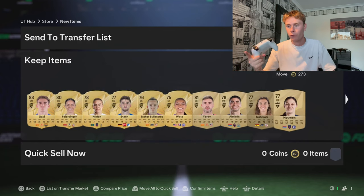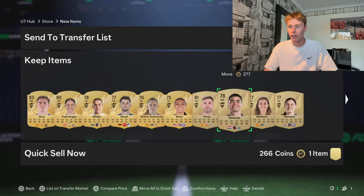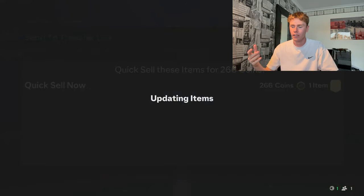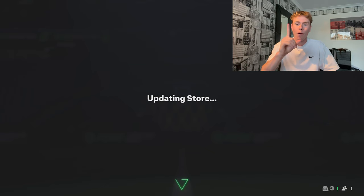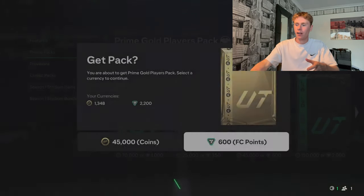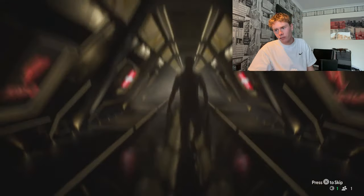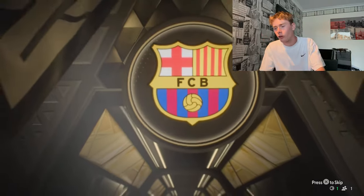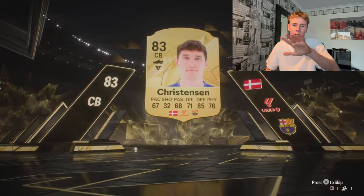You're telling me this pack costs 45k and the best player isn't even worth a k? I genuinely thought Gaby would be worth more than a k. Anyway, let's save that to the squad. One more pack to go. It's going to be a center back — Barcelona, it's going to be Christianson, isn't it? It is Christianson — 83 rated. That's alright, but for a 45k pack... never buying these again.